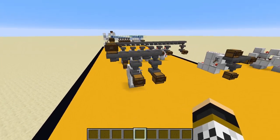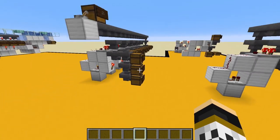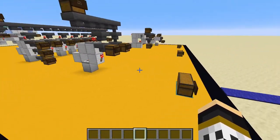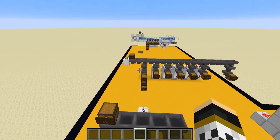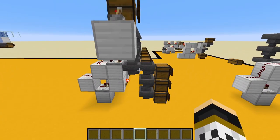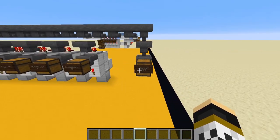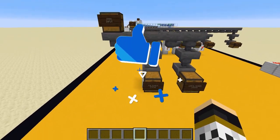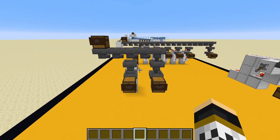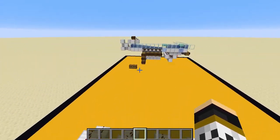First up we have System 1A - your bog standard item filter in Minecraft. Each module is relatively simple to build. Here are the materials required: the top line shows items needed per module, and below are the extra items you'll need for the line of hoppers, extra chest storage per item, and a dump chest for unfiltered items. This system is for stackable items such as cobblestone, diamonds, and gold. Anything non-stackable like swords or enderpearls will end up in the dump chest.